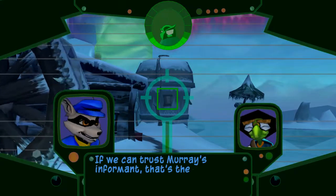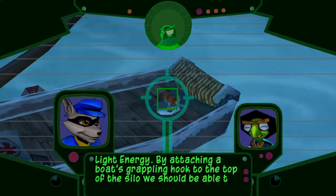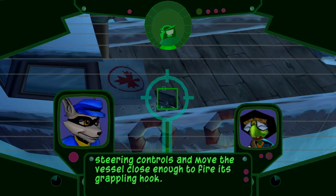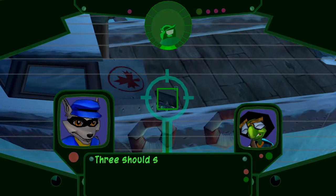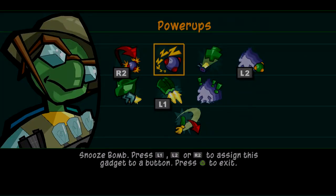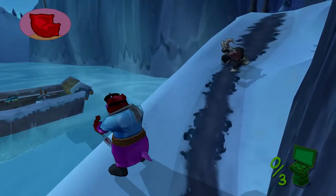Bentley briefs: the silo has the battery hidden inside and to prepare it for travel we'll drain off its northern light energy by attaching a boat's grappling hook to the top of the silo. Murray's in position to throw Sly out onto the boat; once on board Bentley will hack its steering controls and move it close enough to fire the grappling hook. Sly will climb on top of the silo and attach the hooks - three grappling lines should suffice to drain the battery. Once the first line's attached, Murray and Bentley will commandeer another boat.